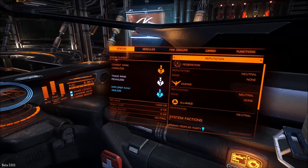Where's all my buttons? Trade rank: Penniless. Explorer rank: Aimless. So they've added some things — reputations for the major factions: Federation, Empire and Alliance. And they've changed the way that you can get your combat rating, your elite status. So you can get it by trading, exploring, or combat, instead of just by combat like the old games. So this is a bit different.